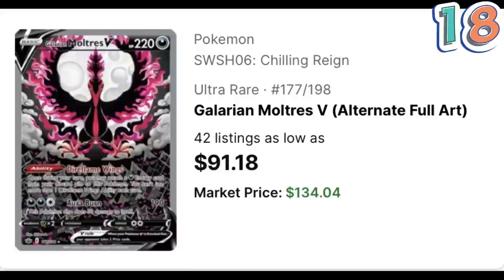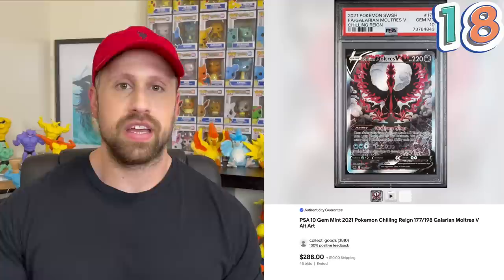The number 18 most valuable alternate art card is the Galarian Moltres V from Chilling Reign. I think they did this Galarian Moltres just right — a lot of these Alolan and Galarian Pokemon variants I'm not a big fan of, but the Legendary Birds they did perfectly. This card has a current market price of $134.04 and a PSA 10 example will cost you about $288.